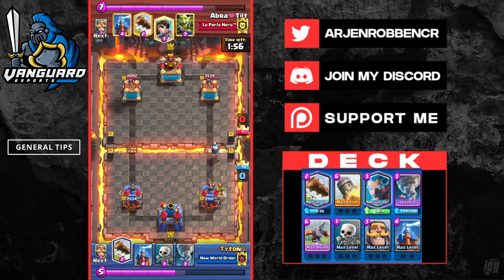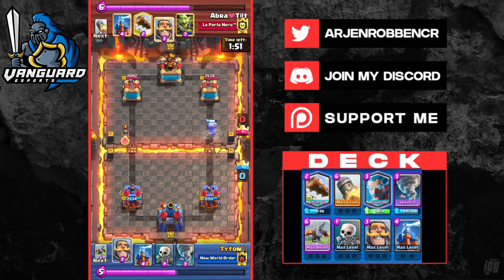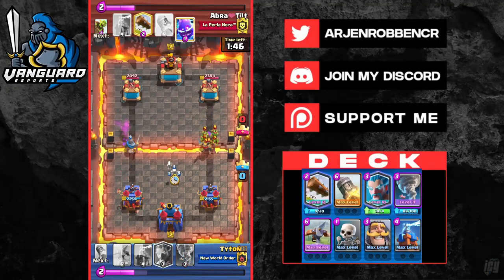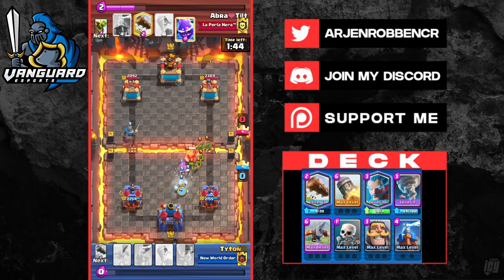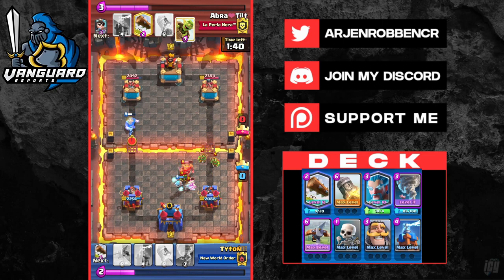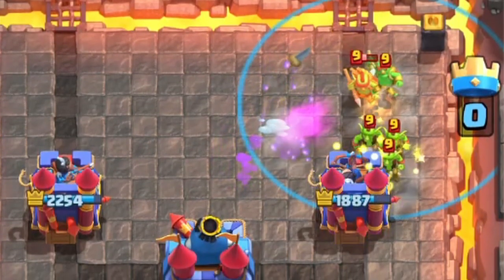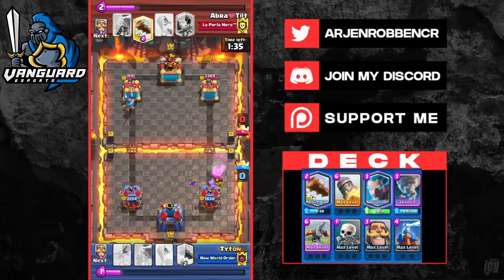For general tips, you want to make sure you protect your Ice Wizard and Tesla as they provide the most value and defense, which can translate into the attack when you offensive Exbow. You want to make sure you know how to rocket cycle and when to rocket cycle, as it's a very important aspect of this deck. You also want to identify the deck your opponent is playing and understand what their win condition is — if you know what they use to counter your Exbow, you can prepare and make sure you have the cards and cycle to deal with it.